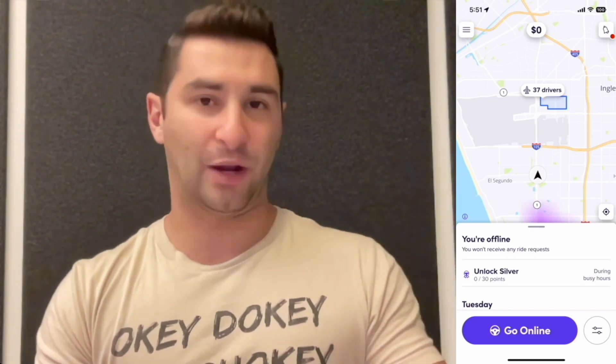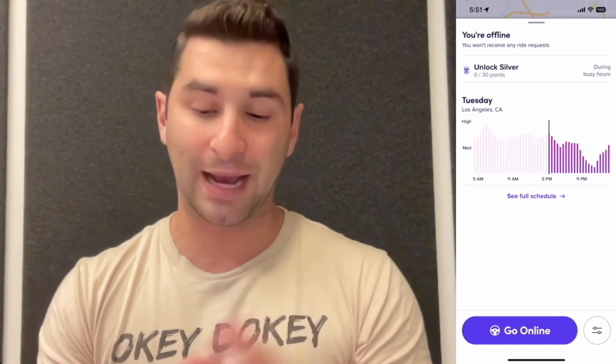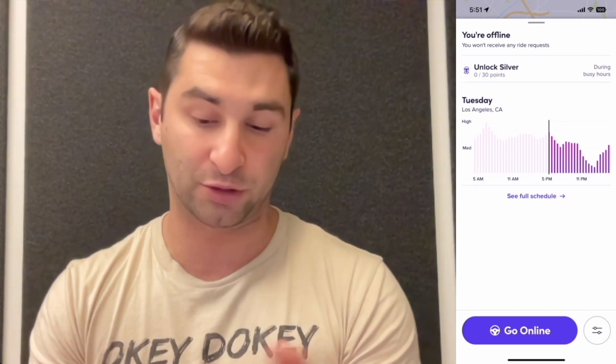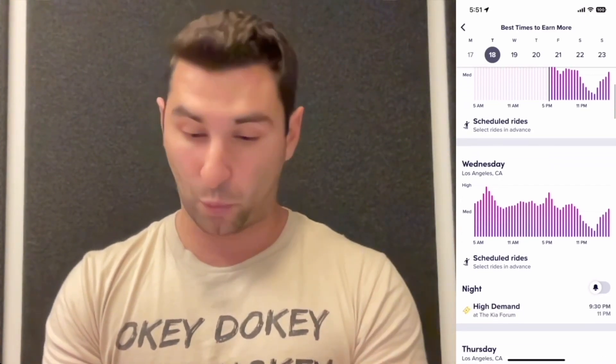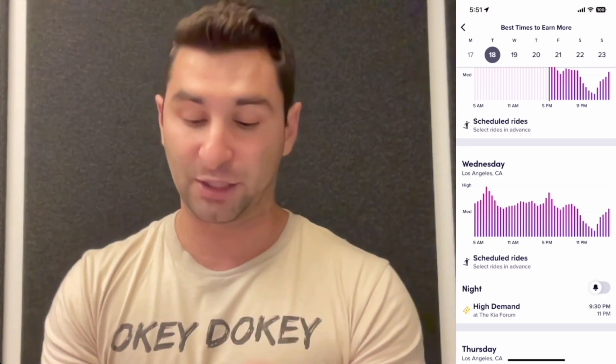Under 'Unlock Silver,' if I click and drag up I can see the peak times to drive. On Tuesday for example it was super high around the morning commutes, then it dips and peaks back up later. If I click 'See Full Schedule' I can see that on Wednesday around 7, 8, or 9 a.m. there's a nice peak hour — pretty standard.